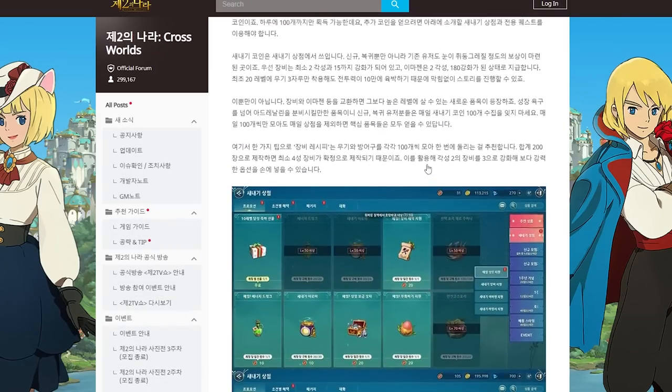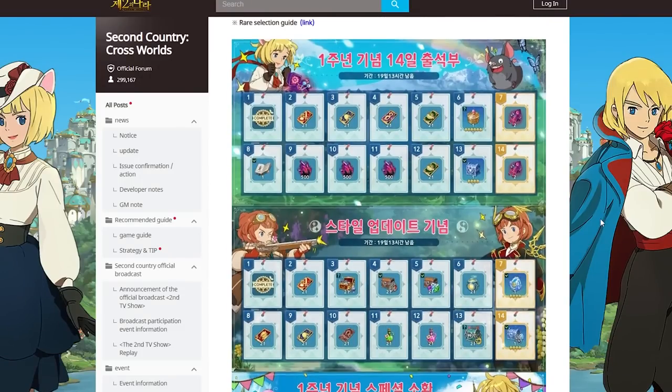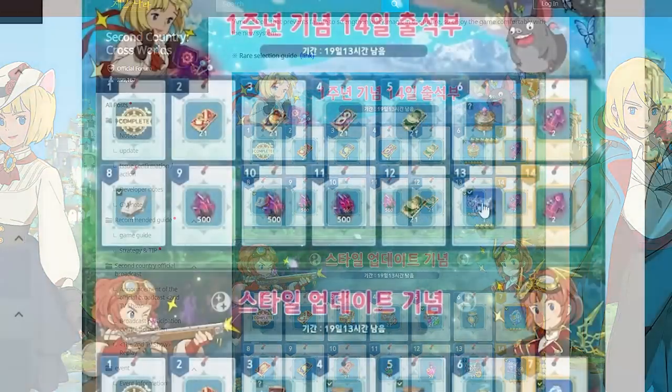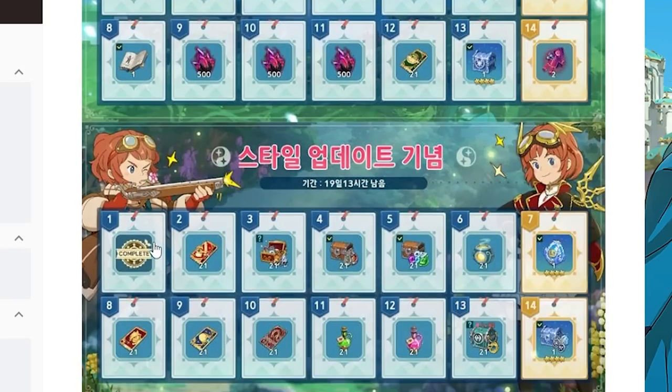The next big event is the one year celebration. Here we can see what we get over two weeks of login — so many things like a new pose, many dark magic crystals, and voodoo items. I'm not sure how it will be on global since we don't have this yet, but we might in the future. There's also a selector for weapon and a selector for rare familiar — a four star familiar — and this one you can choose anything.